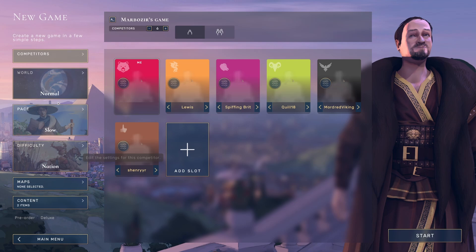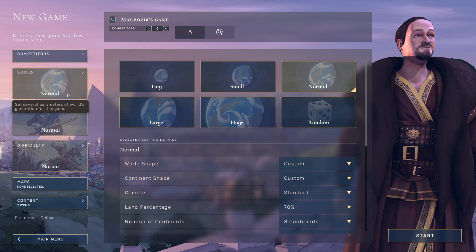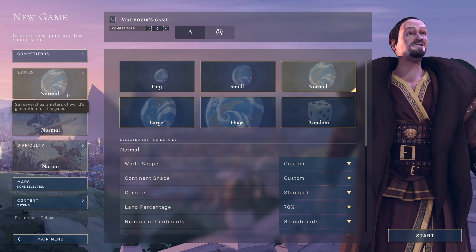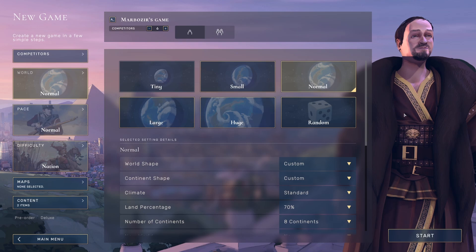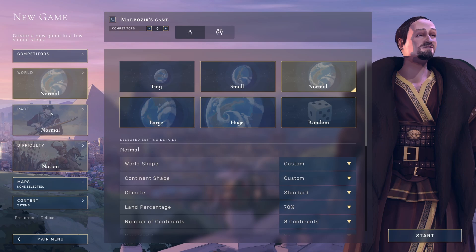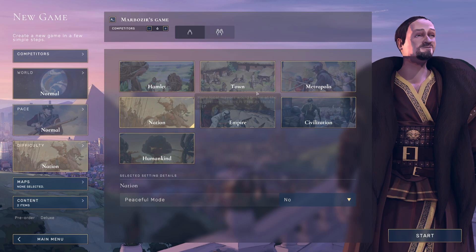Before we get started, one thing you should know is that unlike many other games of this type, you do not pick your civilization, leader, or whatever before you actually start. You build it as you play, from many different cultures. You do choose and customize your avatar before you start, but that's purely cosmetic. We are going to play on fairly standard settings — a normal Pangea map, normal game pace.